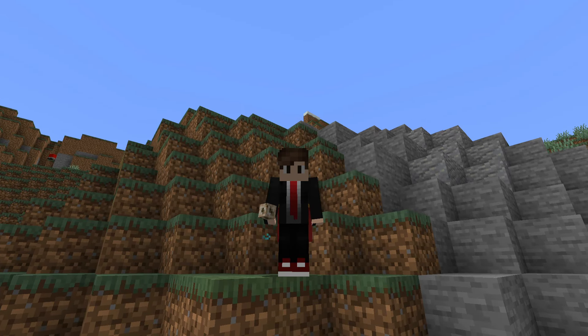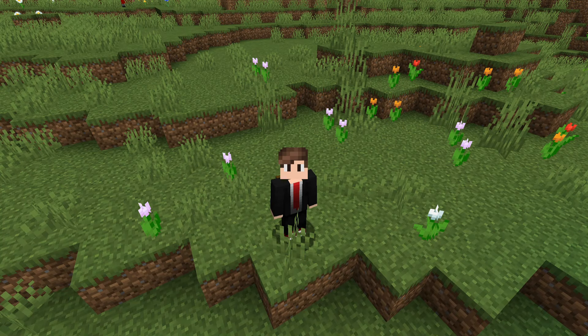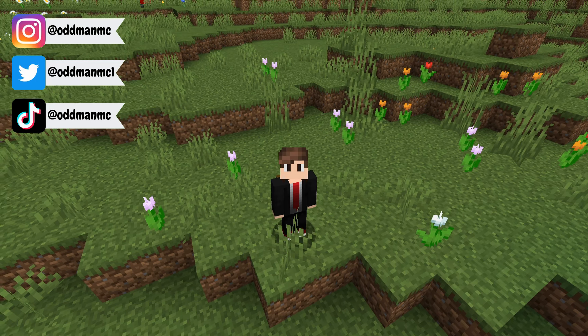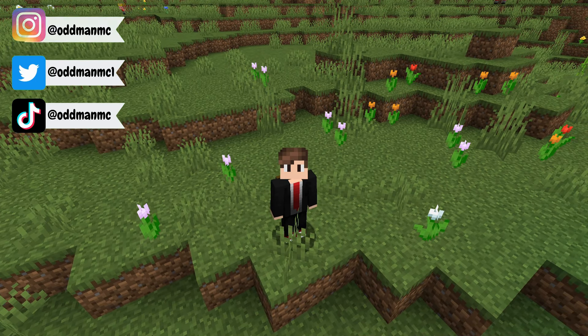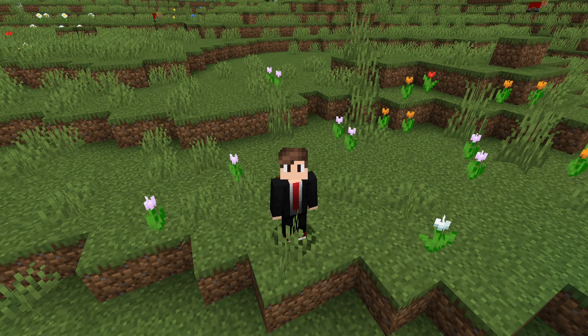To craft one of these we're going to need a few things. The first and most important thing we're going to need is a heart of the sea. To locate a heart of the sea you can find them in shipwrecks and ocean ruins through the use of buried treasure, or by giving raw cod or salmon to a dolphin which will lead you to the closest buried treasure, shipwreck, or ocean ruins.